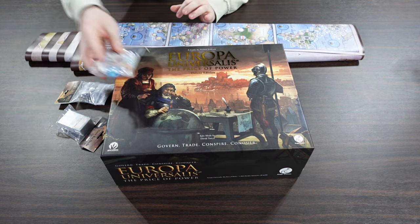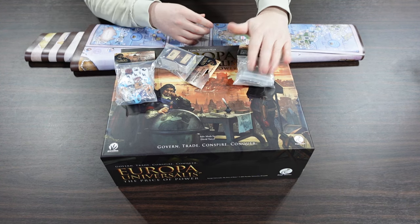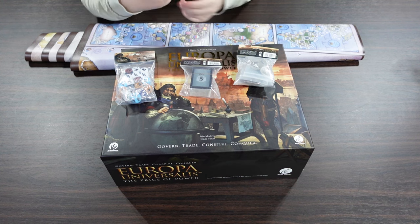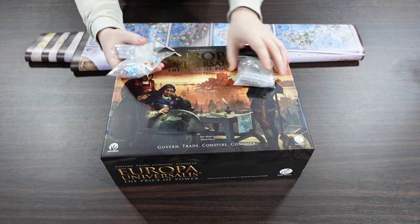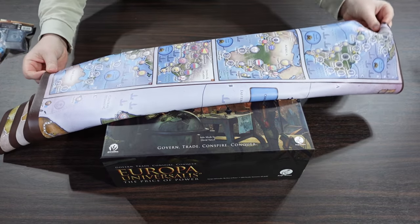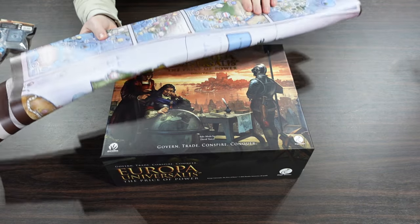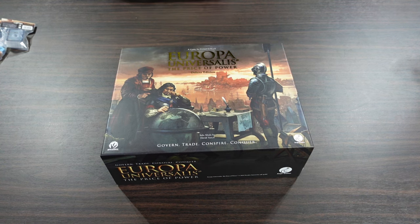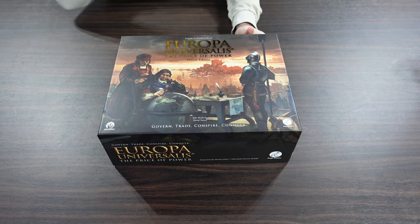We also have some of the extras that were available through the Kickstarter. So we have metal coins, an extra bot deck for doing bots, and an additional set of dice — just more dice, we'll look at those in a second. And then we also have the big play mat, which I'll show you later. It's a little bit different from some of the ones I've played on, so I wanted to spotlight that.